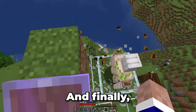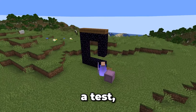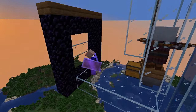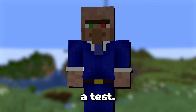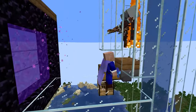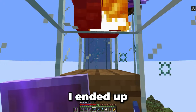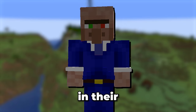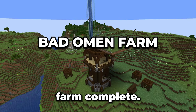We summon an iron golem. This guy will get the pillager's attention. Finally, before we give this farm a test, let's remove the staging area from below and move everything up to the killing area. Now it's time to give this farm a test. That test was successful — I ended up getting Bad Omen really fast. This farm is something everyone should have in their worlds. With that, I consider this Bad Omen farm complete.